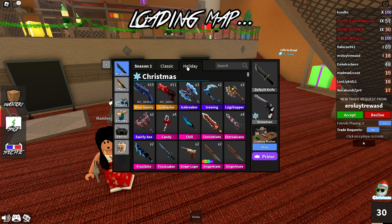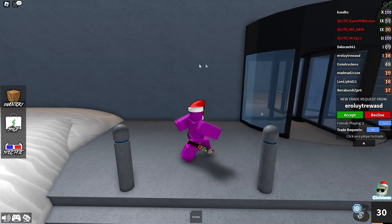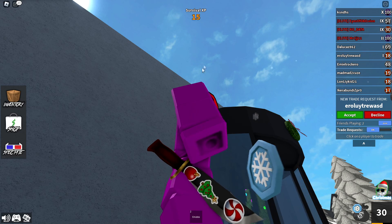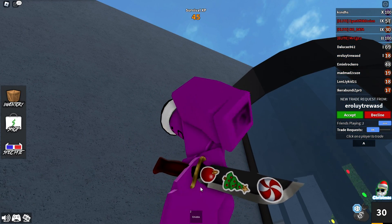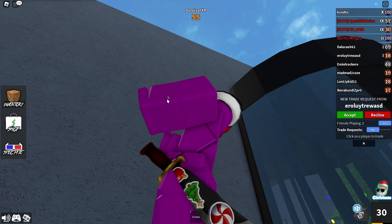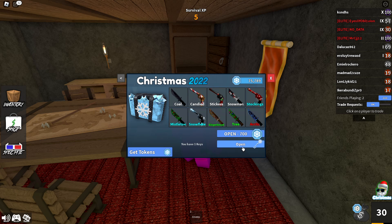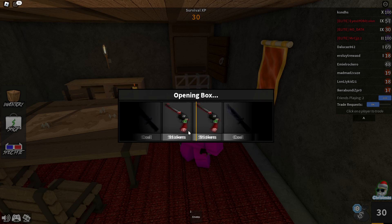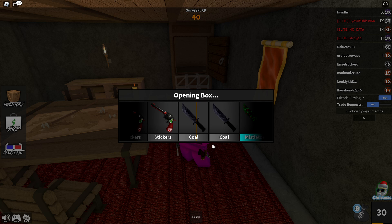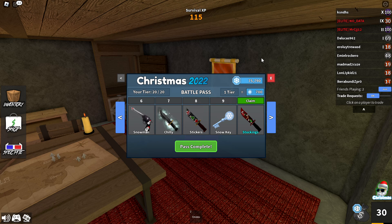Tier eight gives us another common knife called Stickers — we've been getting quite a few stickers knives in recent events. It's basically a default knife with a slightly different colored handle, but you can see it has an ornament sticker, a Christmas tree sticker, and a peppermint sticker. Tier nine is yet another snow key, so we open a box and get the Coal knife — another common I didn't have, which is nice.